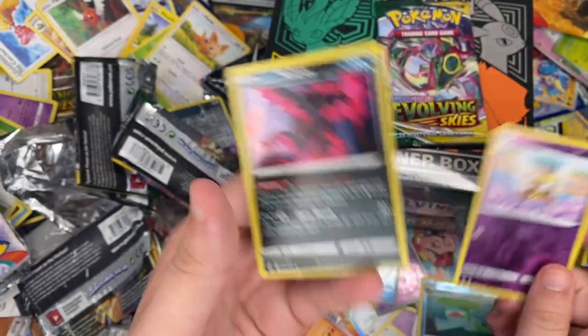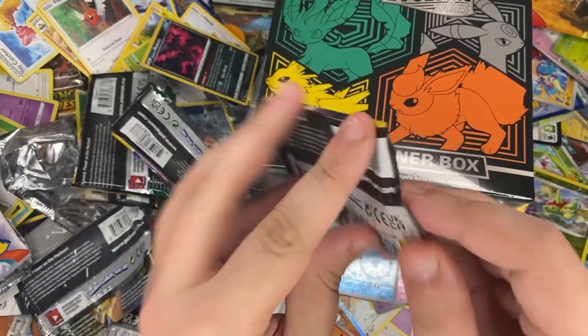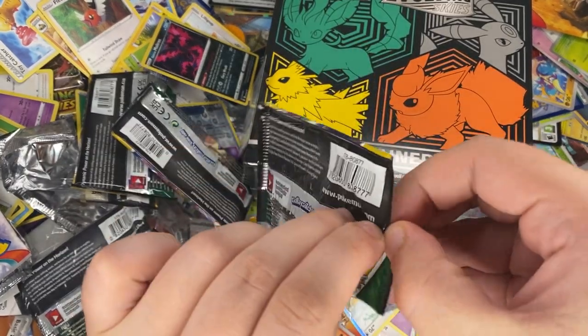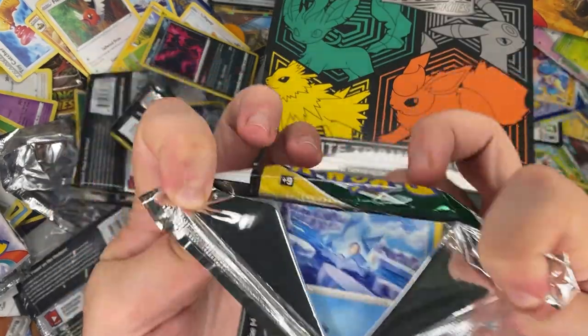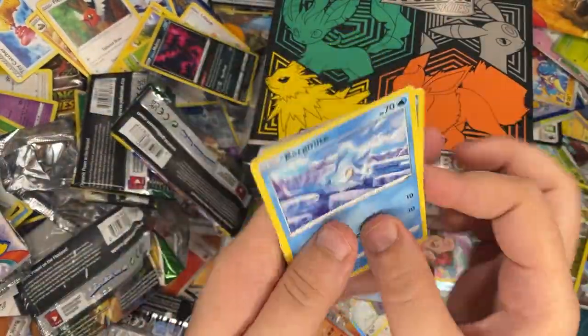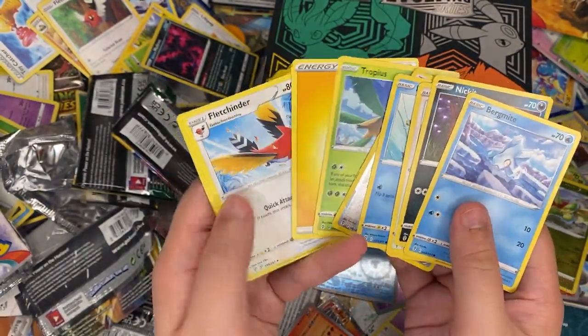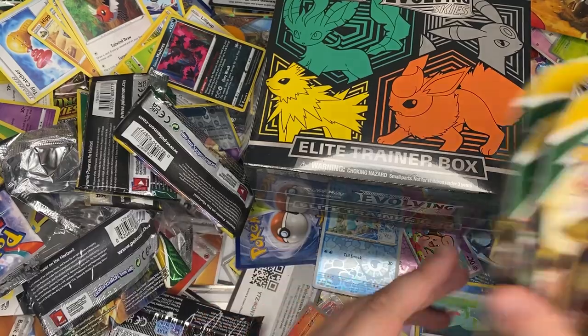Really? The same Galarian ultras again? Alright, that's fine. Huge hit coming right up — come on now. A code card? Maybe they messed up and we got an error pack. Didn't think so.